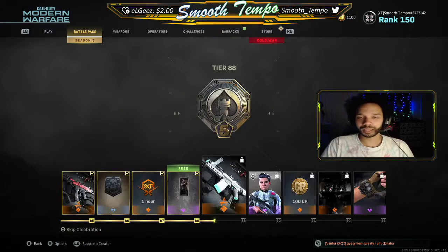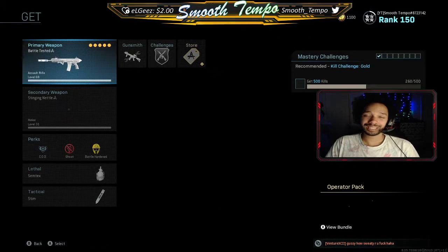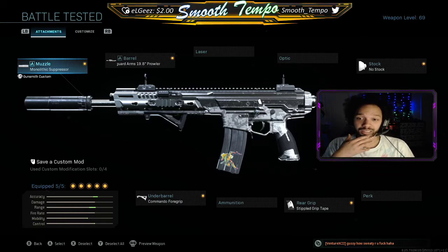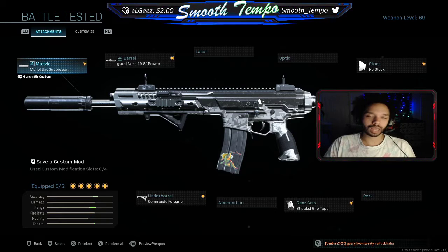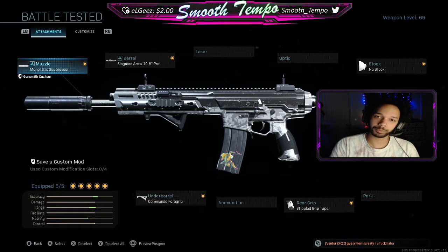What's up everyone, welcome to today's video. We're gonna be trying out the Kilo — I haven't really touched it since I got Damascus for everything, so it's been like a couple months since I've even used a gun. I've been seeing a lot of people use it in Warzone, so I decided since I don't play a lot of Warzone — I like Warzone but I don't really have a lot of people to play with — I decided to bring it into pubs and see if we can sort of recreate the success people are seeing in Warzone right now.